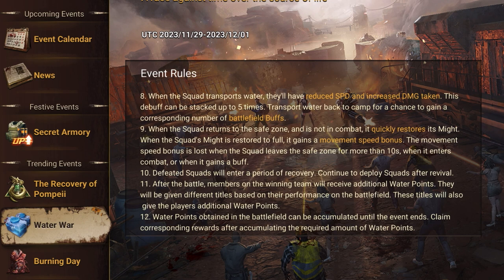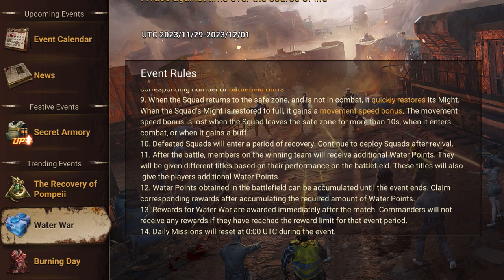Once you return to your safe area after taking damage, your squad will start to heal. Once you've healed 100%, you get a 10-second speed boost. That boost breaks in three ways: the 10-second timer runs out, you stop to collect a buff or item on the field, or you enter battle with a zombie or enemy PvP player.